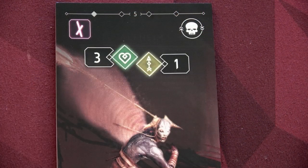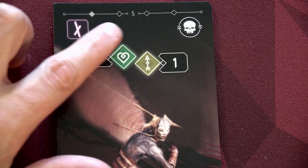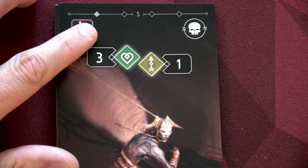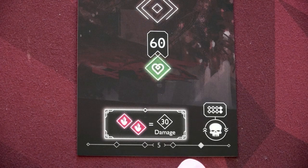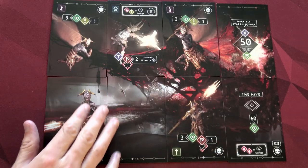The scene cards come in labeled packets and you look for the ones matching your scenario number. Each scene card indicates its position in the layout — top left, upper second from left, bottom right, and so on. You put them all together and they form a beautiful combined image. Here's our scene — look at this amazing art. It really looks cool.